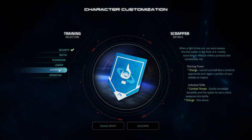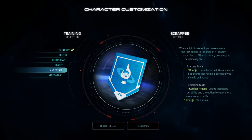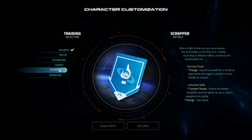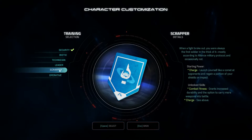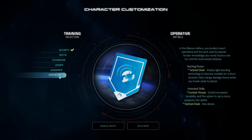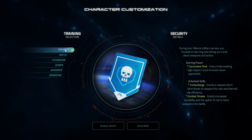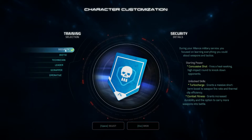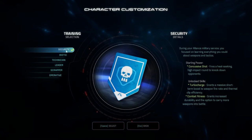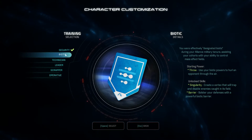Here we get to pick our training, which gives us our starting powers. I was intrigued by the Charge power even though it seems a bit dangerous — basically you plunge into the enemy and knock them over. It's dangerous obviously due to the likelihood that the enemy is going to be surrounded by other enemies. Biotic was also tempting; I liked Biotic. I wasn't too enthused about the others.